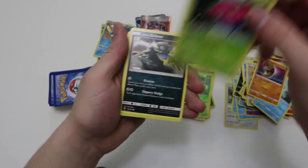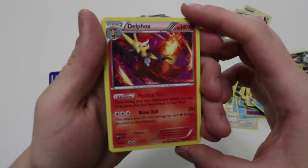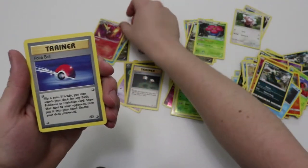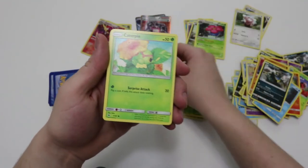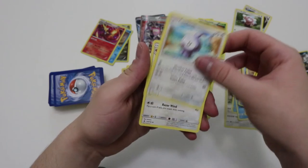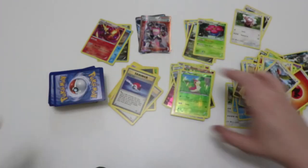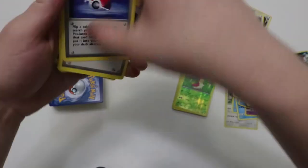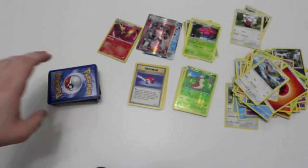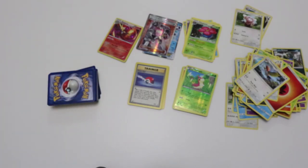Vileplume rare, Alolan Graveler, Delphox — holographic, nice little holographic. Pokeball from XY Fates Collide, Caterpie, Energy, Castform, and Fletchinder. Let me organize these real quick — give me one second guys. Sorry guys, there was someone at the door — my brother ordered a pizza. Alright, so let's get back into this.